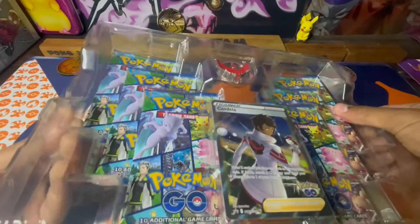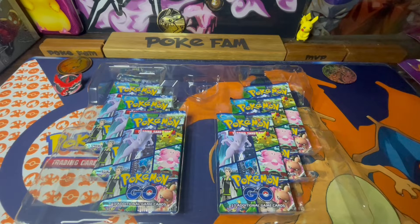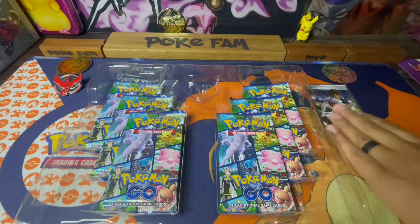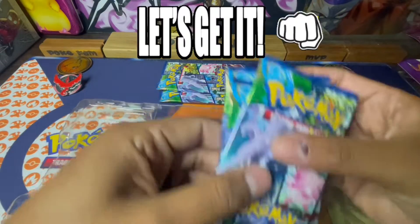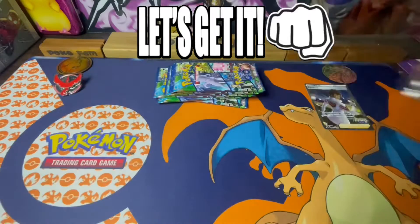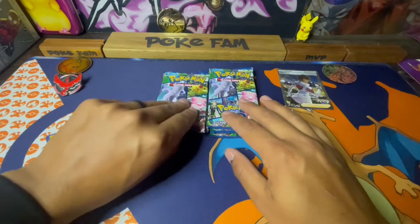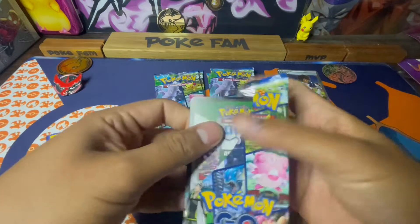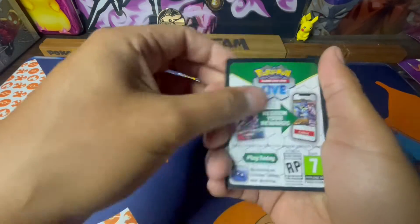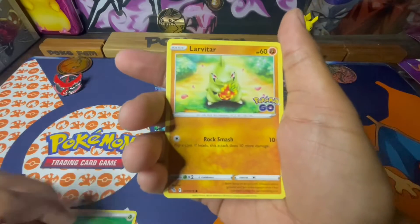Hopefully we can pull some fire from one of these. This is the first time I'm opening up the Valor one, so I am Team Valor on Pokémon Go — maybe it'll bring me some good luck. That Silver Tempest set is about to come out also; I've already seen people find some at Target and GameStop but I haven't found any, so we'll just wait.